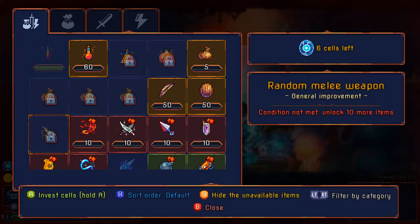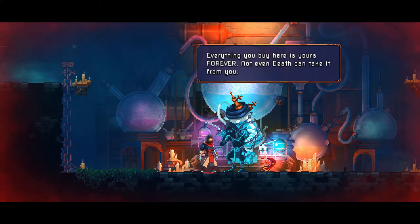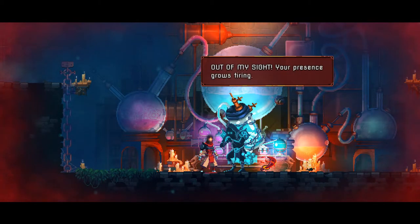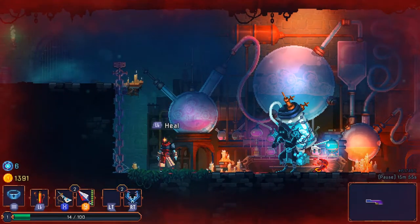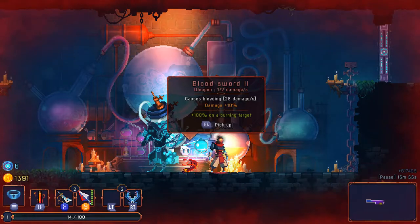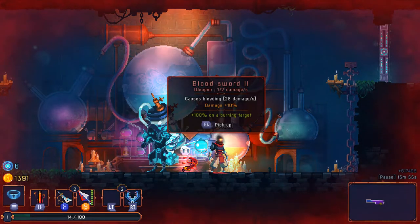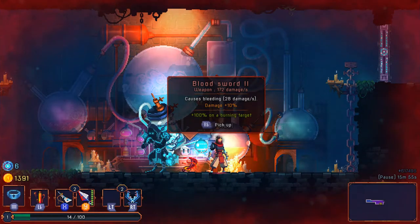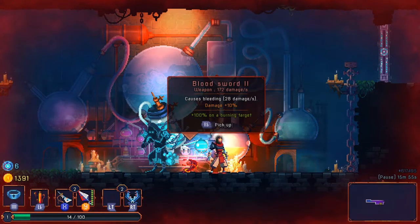Confirmation: not even death can take the items I get from The Collector. As much as I like Binding of Isaac, I'm honestly not a fan of roguelites with no true persistent progress — I more prefer the Rogue Legacy style where you just get stronger and stronger as you go along and encounter increasingly difficult challenges to meet that increasingly powerful equipment. This one seems to have some extra randomly generated bonuses — damage plus 10% and plus 100% damage on a burning target.